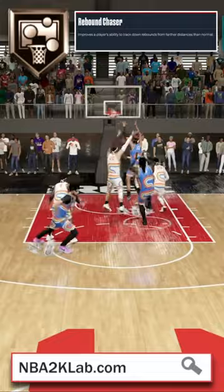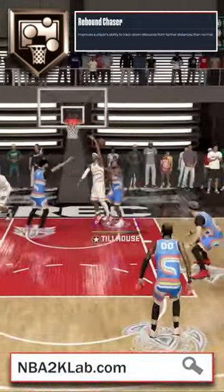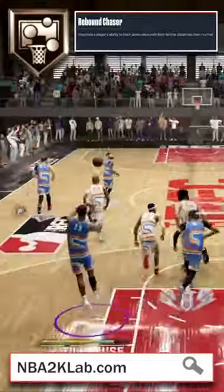Next we have Rebound Chaser. Even if you're a wing or a guard, putting this on the bronze tier will give you an opportunity to snag a few of those each game.